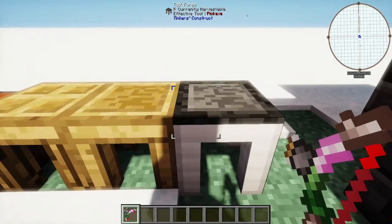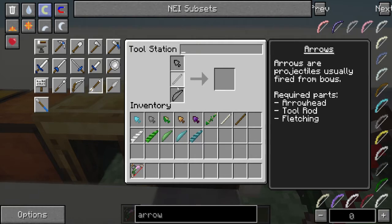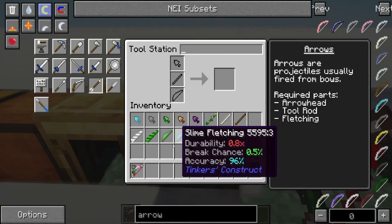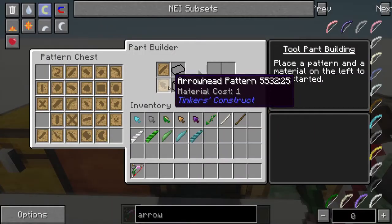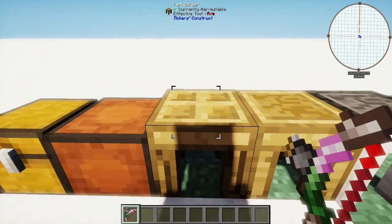Arrows can be constructed at either a tool forge or a regular tool station, just like a lot of things. If we look at the arrow itself, we'll see that it only requires an arrow head, a tool rod of any kind, and a fletching. Fletchings can be made out of a lot of different materials, but they're kind of limited. Either feathers, slime crystals, slimy leaves that you can find on the Tinkerer's Construct floating islands, or just regular tree leaves.